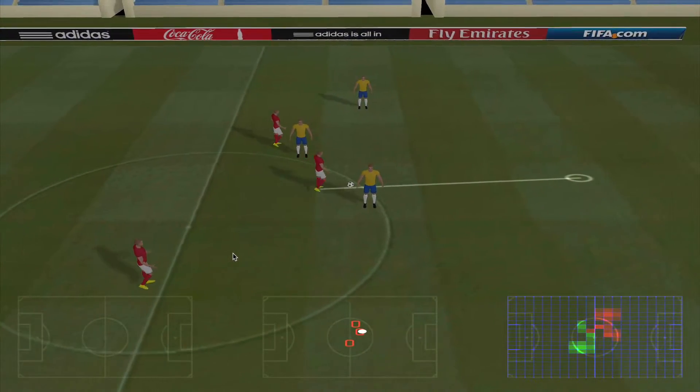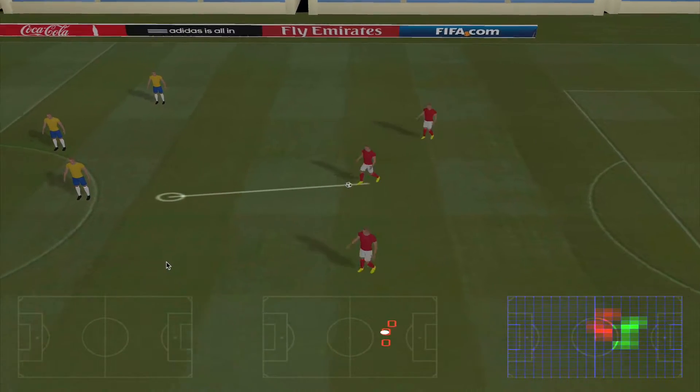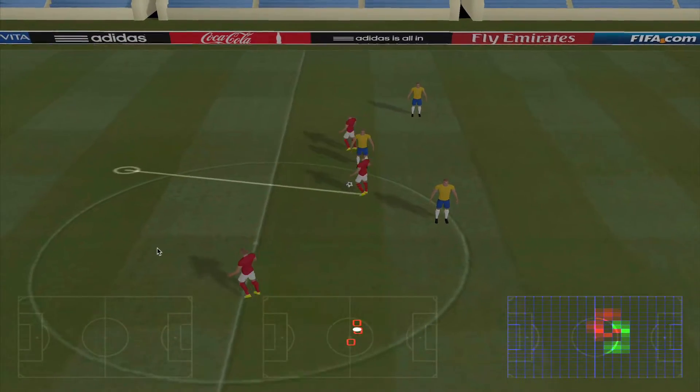After that I kept working on the soccer game and was able to get some players on the field. I implemented AI so the players can pass the ball and shoot. I also implemented a visualization shader that shows the influence a player has near his surroundings — I think it's very cool because it will help the AI make decisions based on the influence of the enemy and nearby players.